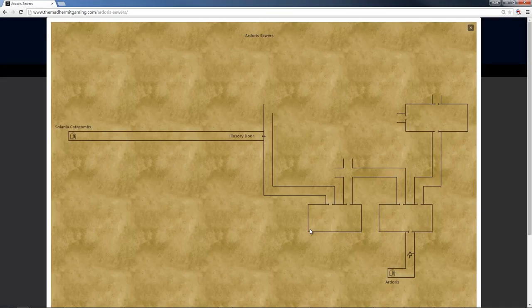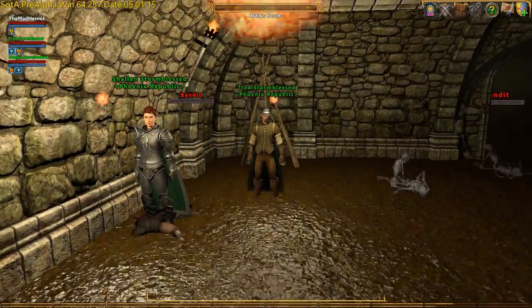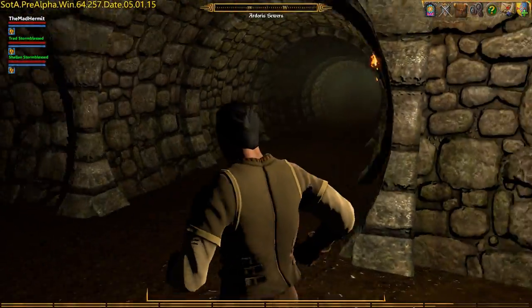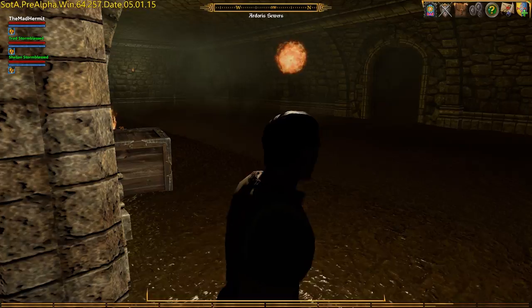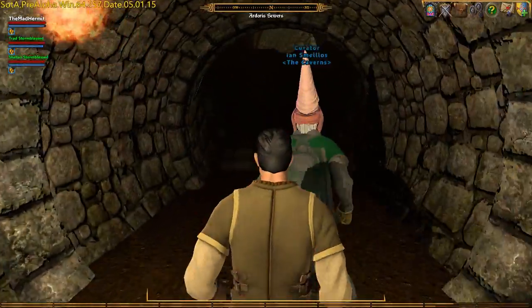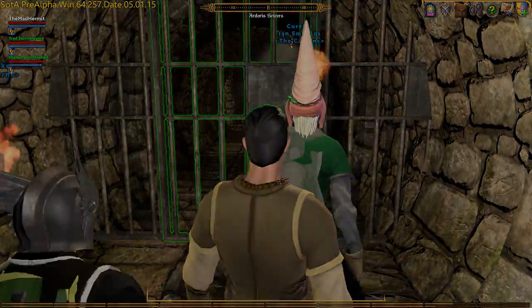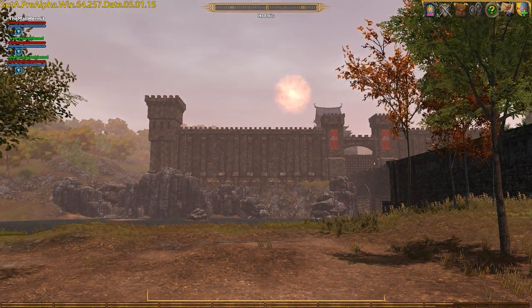From here we're going to return to the surface. We are going to leave this big room through the opposite door, enter another big room, and leave through the Ardorus sewer exit. Let's take a look at our fearless companions, Shallan and Trad — thanks for helping out so much with this quest and making it a much more bearable journey. We have seen some horrible things, met creatures most foul, and swum through brown sewer sludge. Once surface-side, we are looking at the Palace of the Winds off in the distance on the east side of Ardorus.